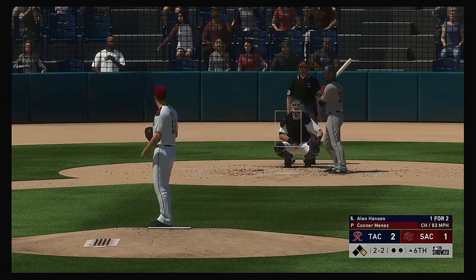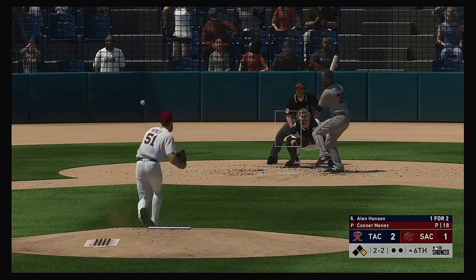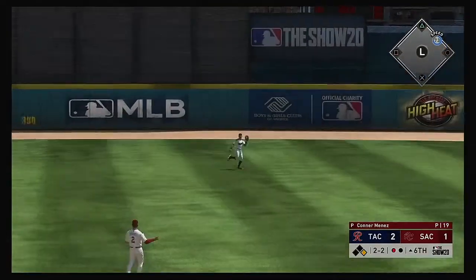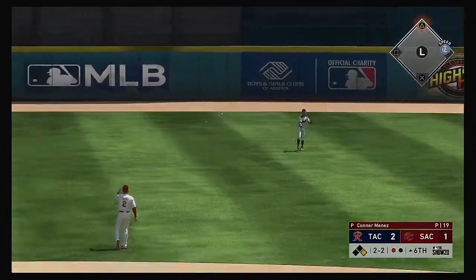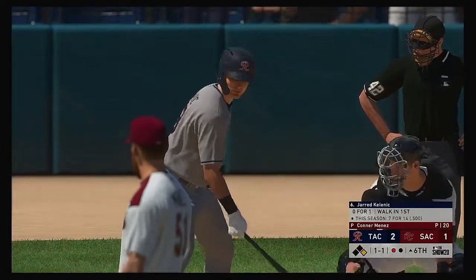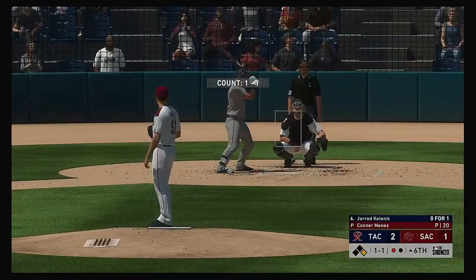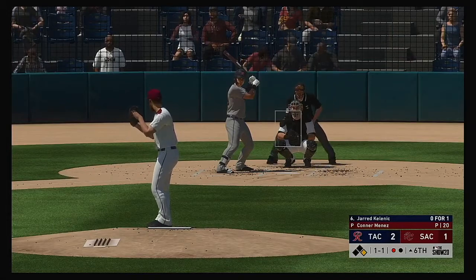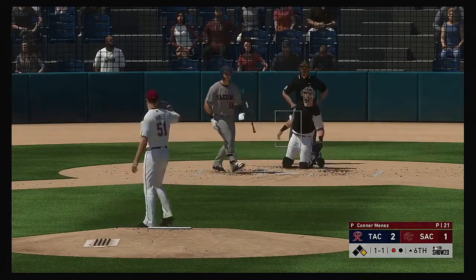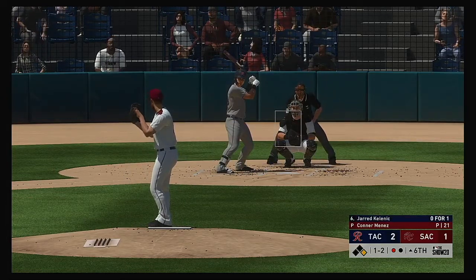Two balls and two strikes now for Hanson. Hit in the air out to center field — Hamilton on the move, gets there for the first out of the inning. Now at the plate, Jared Kellner — retired via ground ball last time up. Expect this pitcher to try and get the same result — the double play is in order. Anything on the ground, this defense could certainly roll to.